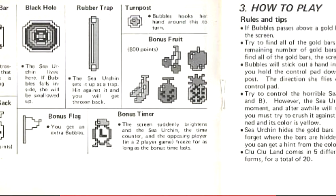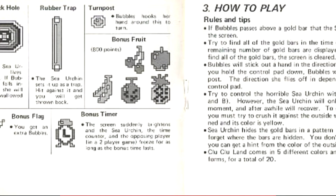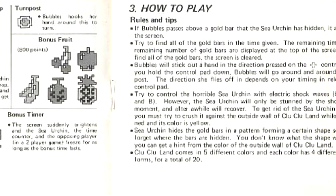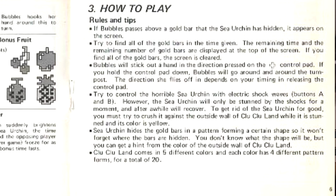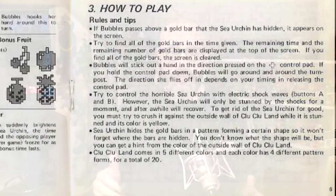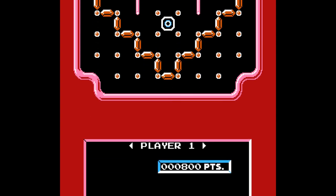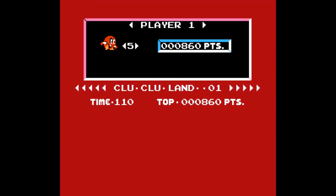They're moving all over the board, and you also have to avoid portals that are on the screen as well. In addition, time is ticking and it ticks really fast. You do not have a lot of time to waste when you're playing Clu Clu Land. If you manage to avoid all of the traps and the enemies, and you uncover the entire pattern before time runs out, you get to move on to the next level. Bubbles can also use a sonar to send out a wave in front of them, and if it strikes the sea urchin, she can push them into the wall to get extra points.